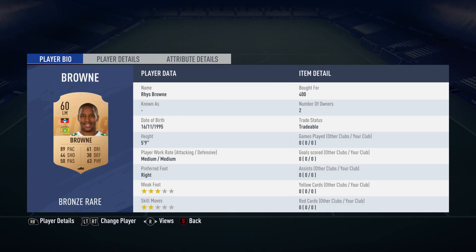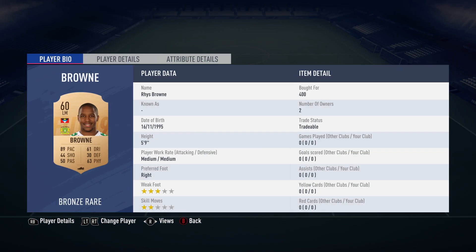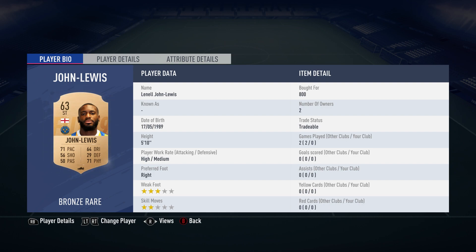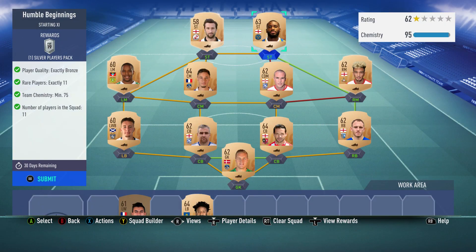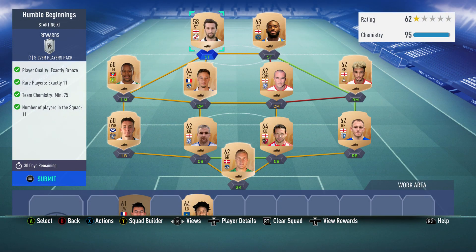Left midfield: Reece Brown, bought for 400, plays for Yeovil Town in the English 4th — and he's from Antigua and Barbuda, actually. Striker: Linnell John Lewis — he's got a lot of shots but still plays a bit of football on the side — bought for 800, plays for Shrewsbury in the English 3rd and is English. His striking partner is Ollie Palmer, bought for 700, plays for Crawley Town in the English 4th and is English.